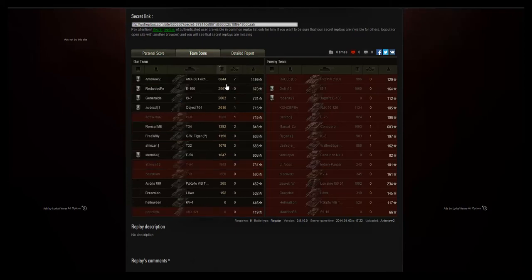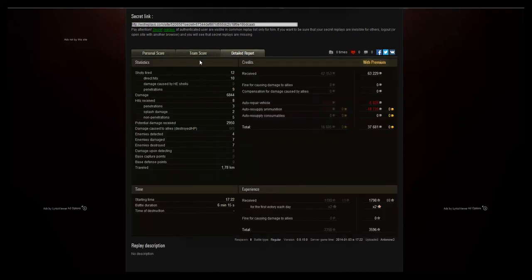Nearly 7k damage is quite good, but I really feel this tank could do better considering the gun has an alpha damage of 850. I certainly still will improve - I still have to master this vehicle and I'm still learning how to play it. We fired 12 shots of which 10 hit and 9 penetrated. Those 9 penetrations allowed us to deal out 6,800 damage - that's really good. We received 8 hits but only 3 penetrated, 2 did splash damage from arty, and 5 didn't penetrate. We received nearly 3,000 potential damage, which is nice.